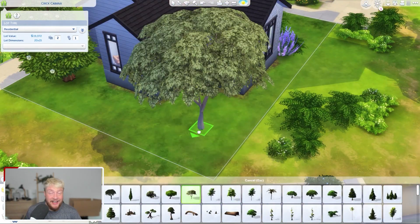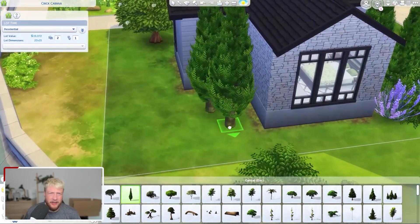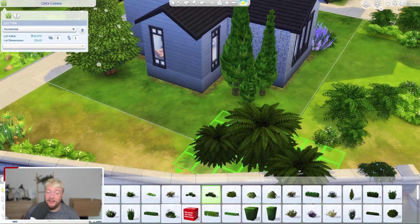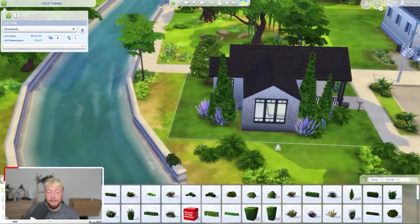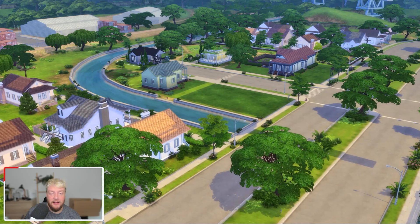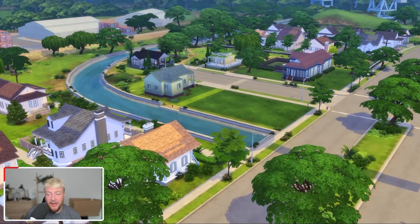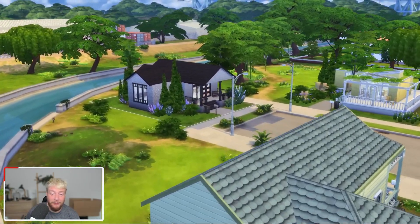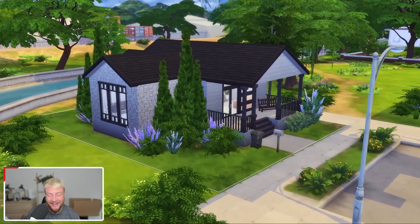The plants and stuff are all free so they don't add to the value of the build — if you delete them you won't get any money. That's actually one of the first things I do when I move into a Sim's house: delete the plants around the place because that gets you some extra money.